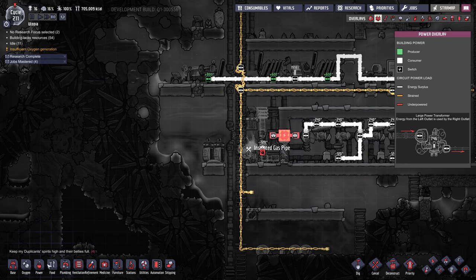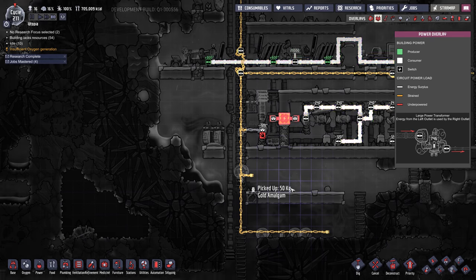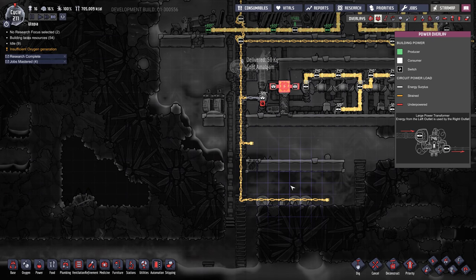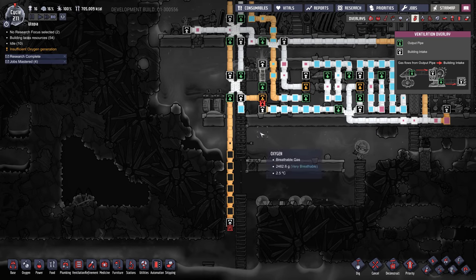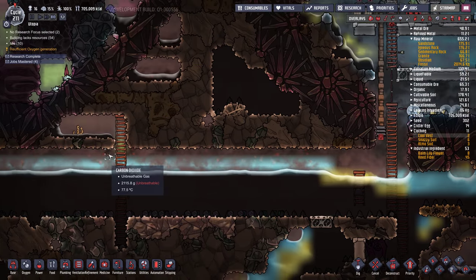I didn't really leave room to do anything here, so I'm going to have to go around something. I'm going to filter it right here because there's room. We'll do a filter here — filtered output will be oxygen, that'll go right into there, everything else can go right here. That'll need power. We're overpressured with CO2 — imagine that.